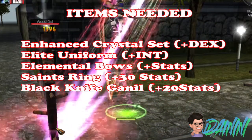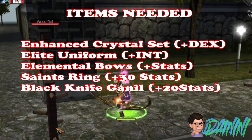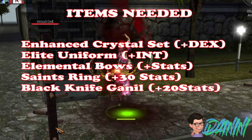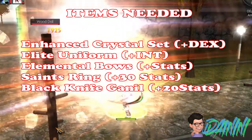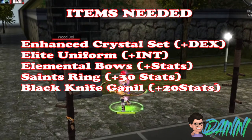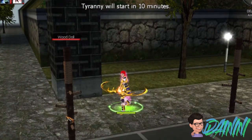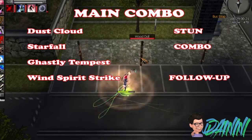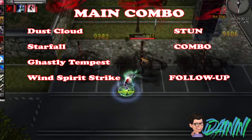Next are the items needed for this build: the Enhanced Crystal Set, which gives DEX stats, power, and elemental bows for additional stats; the Elite Set for additional instant stats — the Elite Set quest can be obtained from Grosser; Saints Ring; and lastly the Black Knife Gamma Ring.